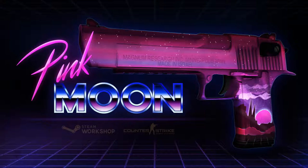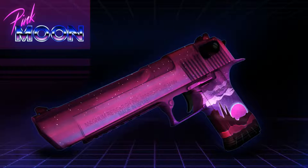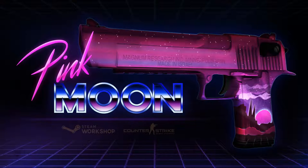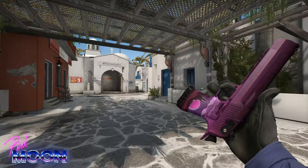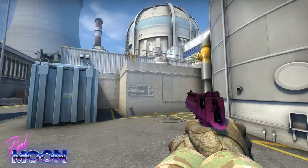Next up is the Desert Eagle Pink Moon, and I believe this is actually one of the best looking skins. It feels like the weapon has a higher resolution than the others. I also like the little picture on the handle. The barrel would be boring if it was just pink, but the creator added some purple, some stars, some different variations of pink, and I believe the final product looks really, really good. This is definitely one of the best looking deagles out there.